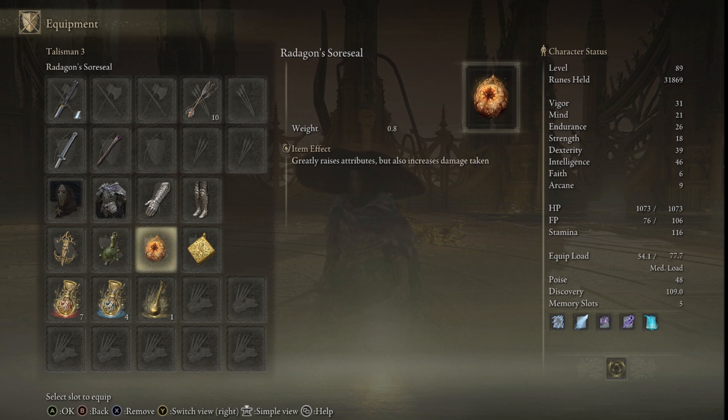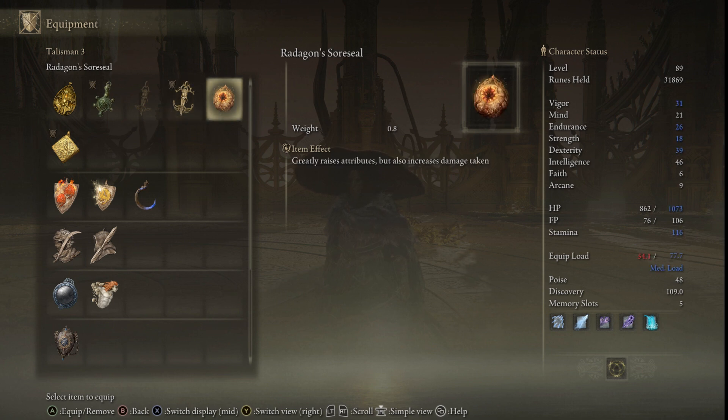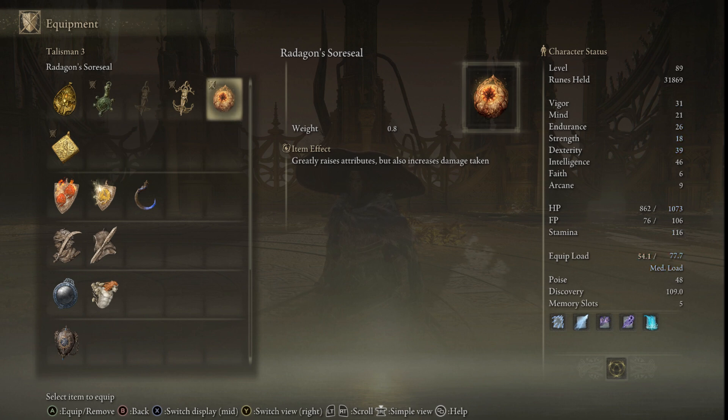We are running Radagon's Sore Seal. This is another awesome talisman — it greatly raises attributes but also increases damage taken. The increased damage taken is honestly negligible; I haven't found a huge downside to it. Look at the amount of stats it's giving us, especially in the strength department, because we don't want to invest too many points into strength to wield our katanas — this does it for us. It gives us a lot of health, endurance, strength, and dexterity. For the flex talisman slot, I'm running one that raises my intelligence to boost my overall damage, which is never a bad thing.